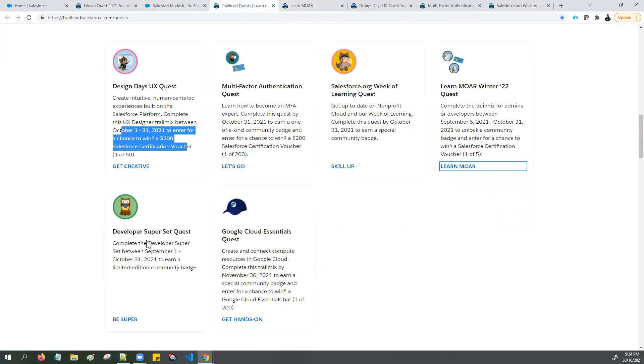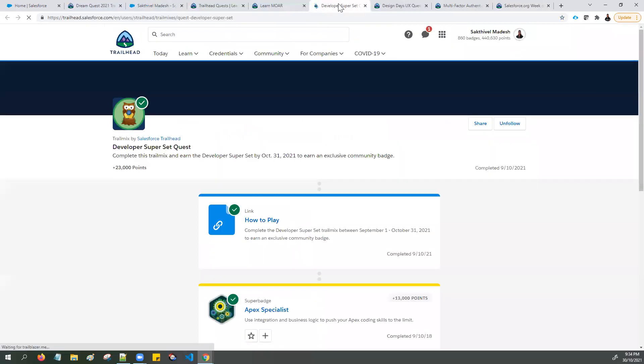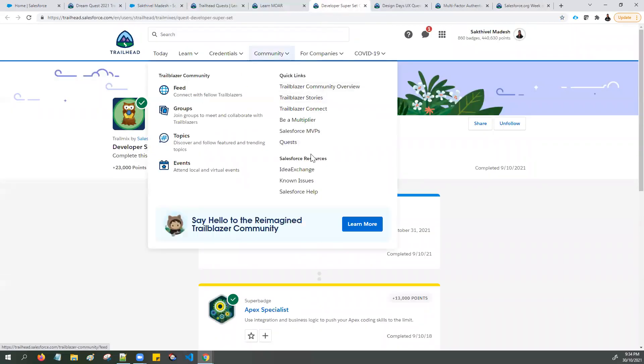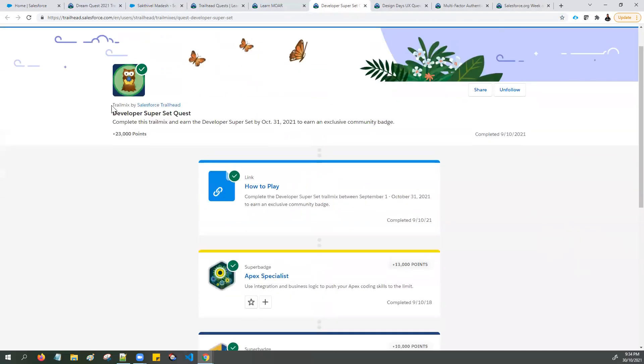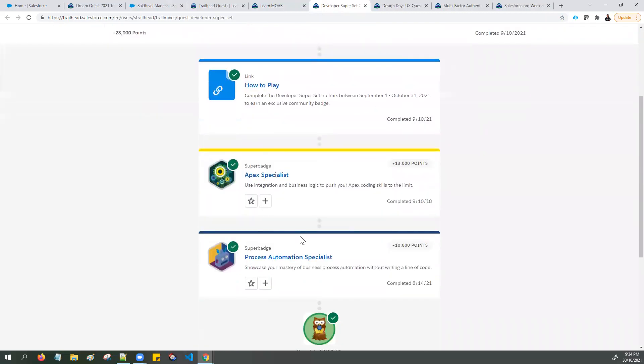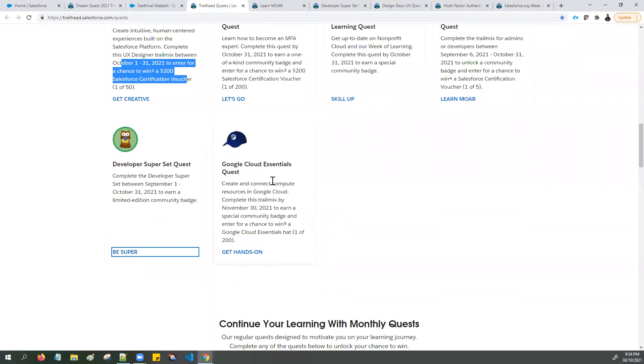The eighth limited badge is called the Developer Superset Quest. Complete the Developer Superset between September 1st and October 31st, 2021, to earn a limited edition community badge. It's developer-related super badges — follow this Trailmix, complete the super badge, and you will get the Developer Superset Quest limited edition community badge.